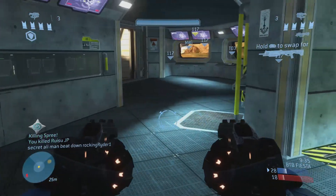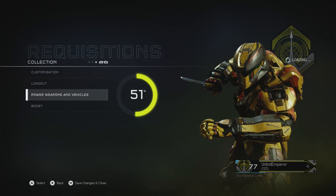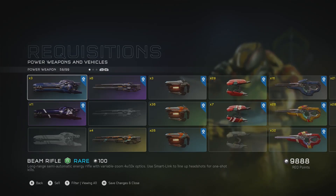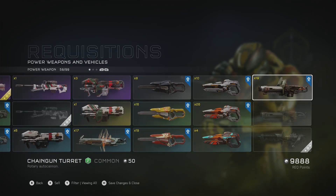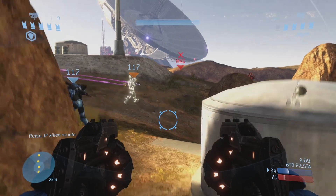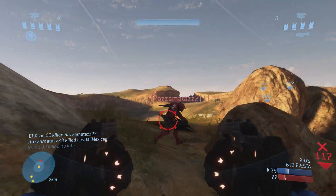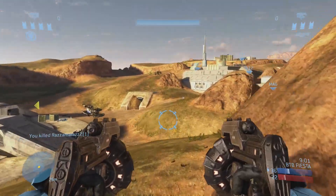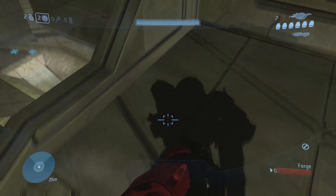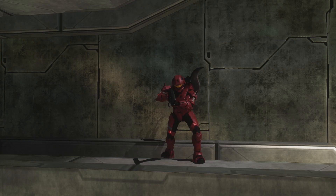Where would we be without guns in a first-person shooter? 343 went mad with this in Halo 5, introducing variants of every weapon in the game and force-feeding it through loot boxes. What I would like is the brute armoury to at least return in Forge, and let the community play around with it in custom games. As I said in the intro, the Brute Shot was not only used as a weapon but as a tool to propel yourself into spots on the map, like I've done here on Construct.